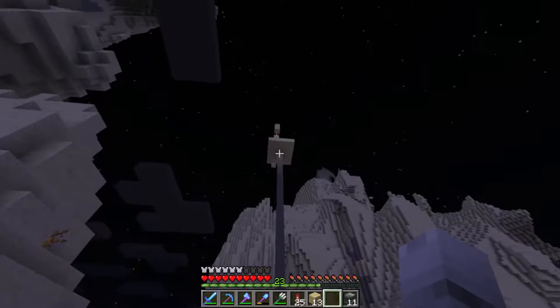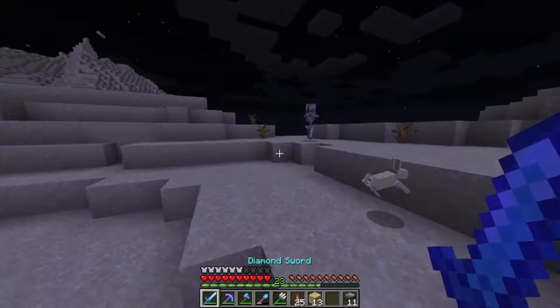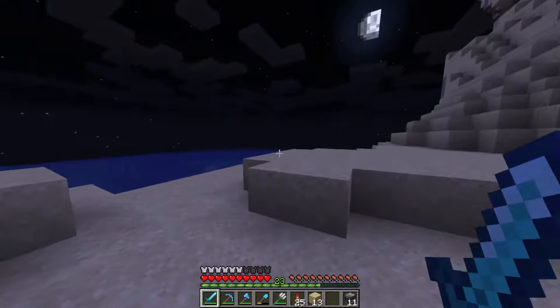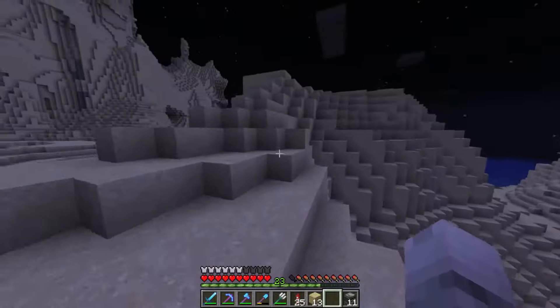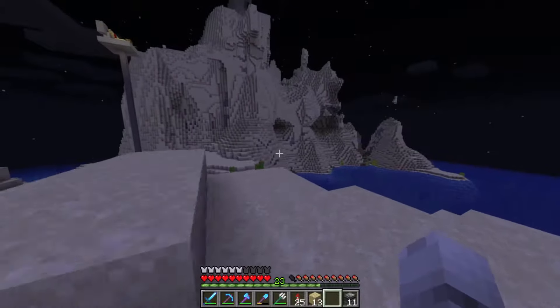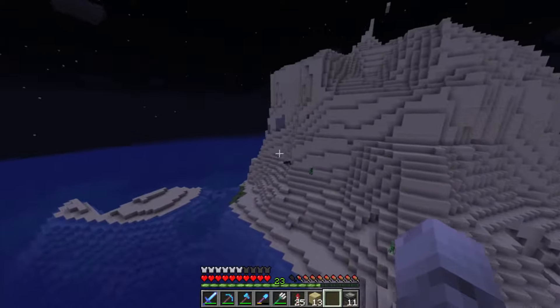So I just built this redstone design thing — it's just a clock, which I didn't know what to make at first, but now I do. Pretty cool. But now I need to get string for dispensers, and there's who we're looking for right over there. We just need to go kill some spiders — no big deal. Let's do that.